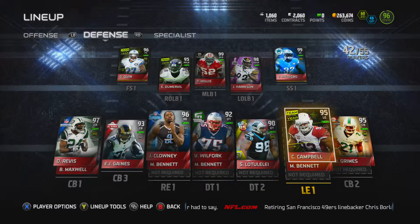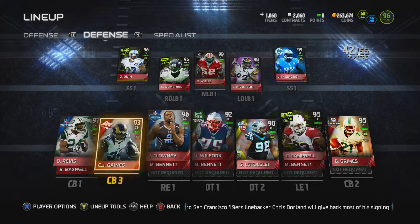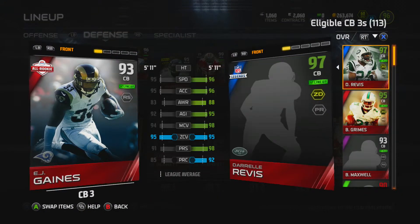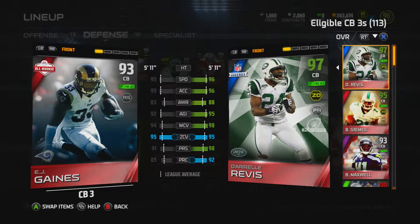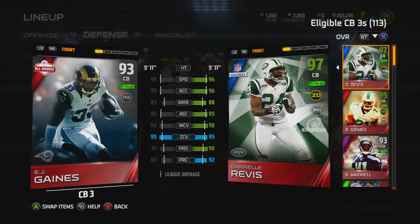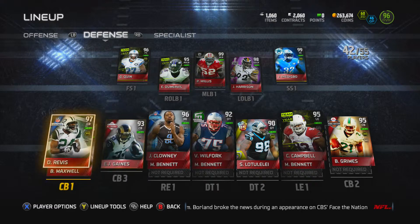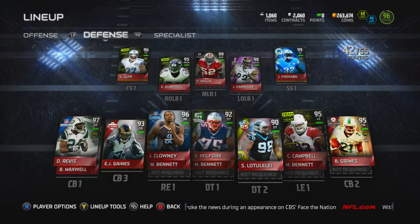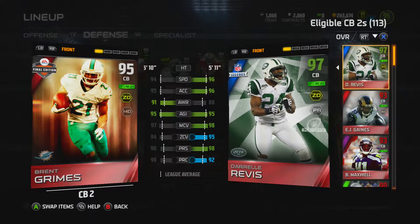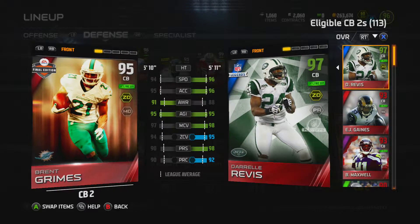At cornerback, starting in the slot is EJ Gaines All-Rookie — he's in my slot because he's not super tall at 5'11. He's not as good as Revis obviously, but his zone coverage is good and he's quick — a good corner overall. On the outside, 95 overall Brent Grimes — he's quick, man coverage is pretty good, zone coverage is great, everything about him is really great except his tackling.